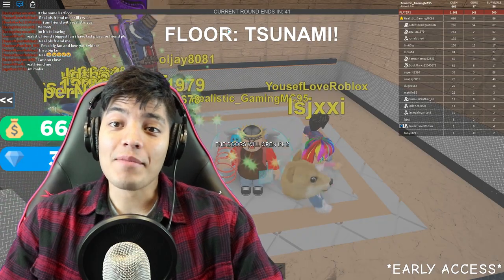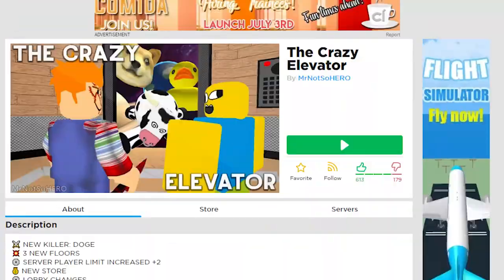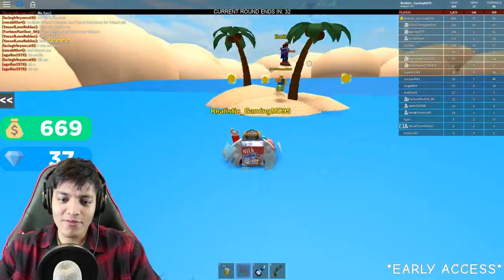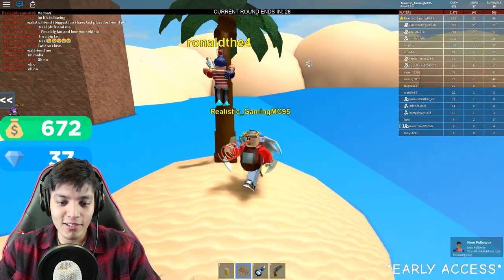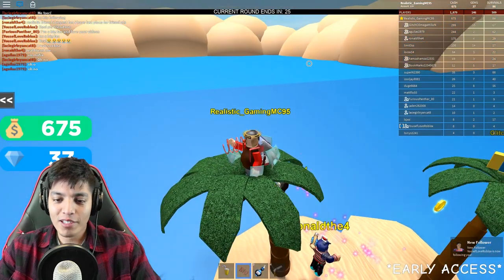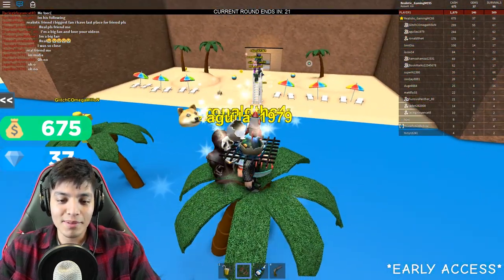Hey guys, Realistic Game here, welcome back to another Roblox video! Today we're gonna be playing the Crazy Elevator. By the looks of it we have to survive a tsunami already — oh god, okay so this is crazy right off the bat. Let's get up here on top of the tree, hopefully we'll survive up here.